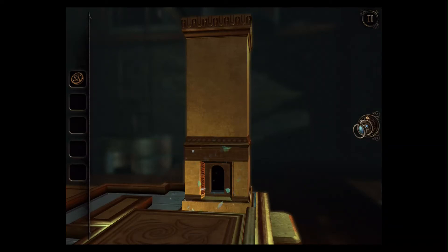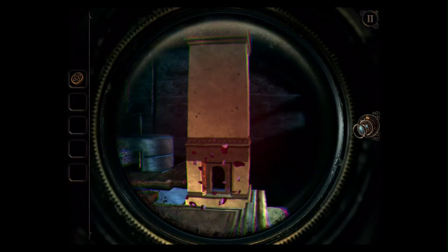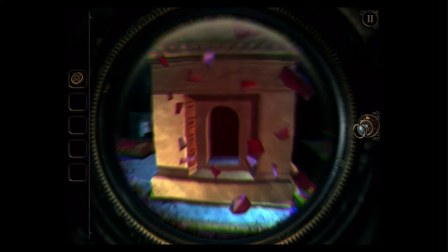Alright, welcome back to Let's Play The Room 3. This is part 15 of the playthrough, and we're going to start off by going into this tower here. This small tower.